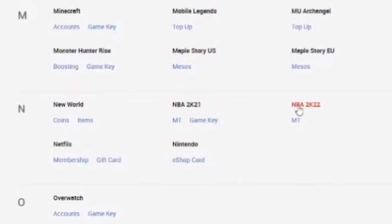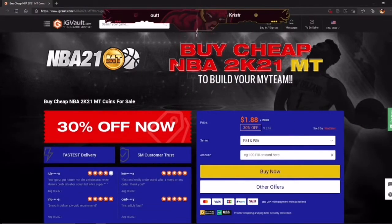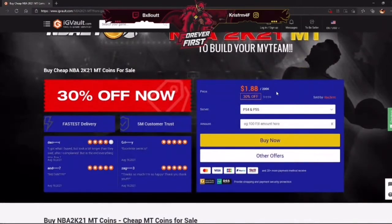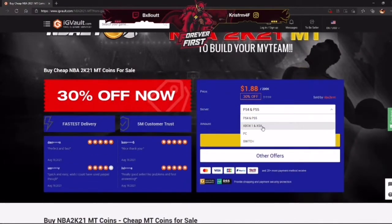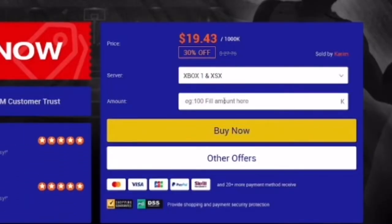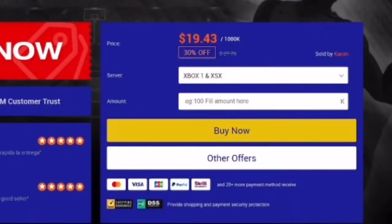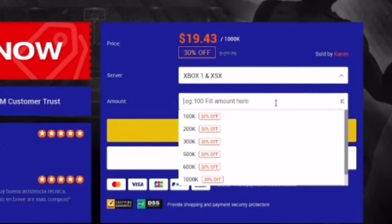As you can see, we're right here about to buy MyTeam points right now for cheap. You can see NBA 2K21, and they got NBA 2K22 right beside it for when 2K22 dropped. It says 'buy NBA 2K MyTeam coins for cheap.' As we scroll in, I'm about to show y'all the prices and the systems it works for. We have Xbox, PS4, PC, and Nintendo Switch.